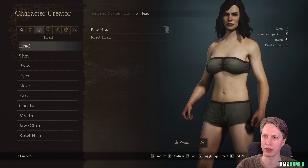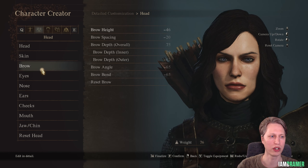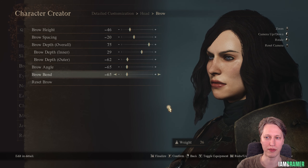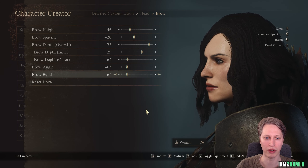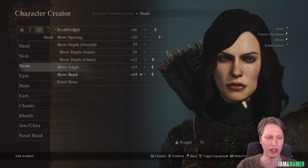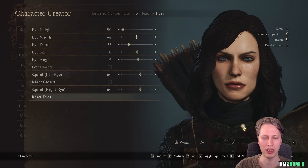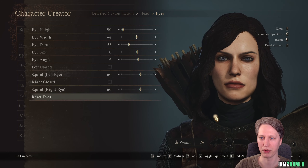Now let's start jumping into her facial features. For her brow, we are at minus 46 on the brow height, brow spacing is minus 20, brow depth overall is 75, inner is 29 and outer is minus 62. For the brow angle I'm at minus 65 and the brow bend at minus 65. For the eyes: eye height minus 90, eye width minus 4, eye depth minus 53, eye size 0, eye angle 6, and 60 for both values of squint.